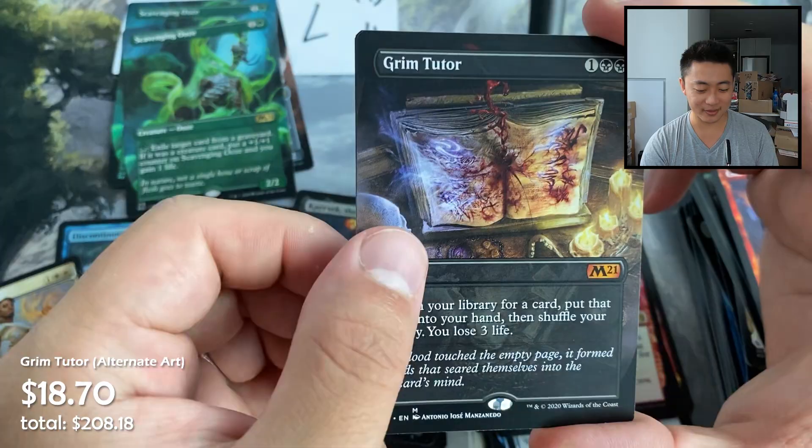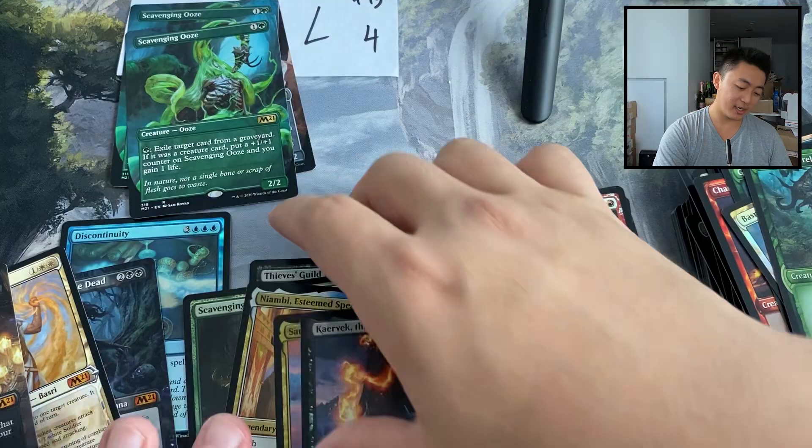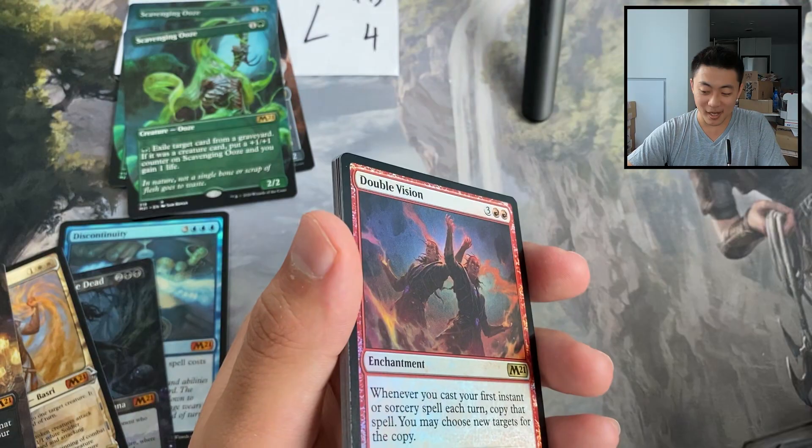A Grim Tutor — nice little mythic hit — and Basri's Solidarity. So let's count: 11 mythics in this box, 13 mythics in the last box, 24 mythics in total from 24 packs — not two shabs!